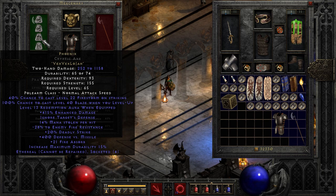Base stats: 250 to 1,000 damage, 415% enhanced damage, ignores target's defense — which doesn't actually entirely ignore target's defense in the case of boss monsters, but basically reduces their defense rating to zero. It doesn't guarantee a hit every single time because there are more factors involved than just defense rating — level differences and stuff like that. 14% mana steal, minus 28 to enemy fire resist.